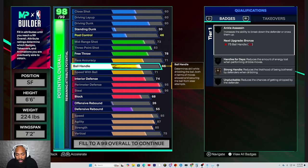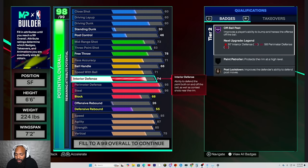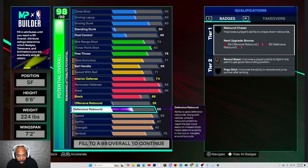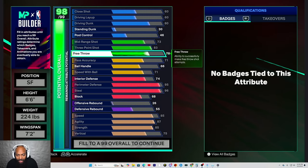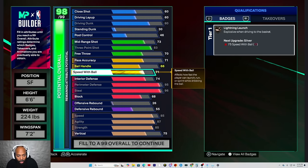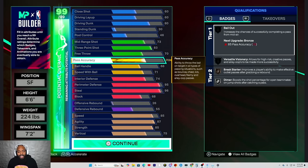Now go down to interior. Go down to post lockdown — see what that badge is going for. See if you can get that interior to 82 — I doubt that you can though. Hell no. You know you wouldn't get into that. Put it back at 74. I think that might be all that she wrote for this build. Free throw is high enough actually — you might be able to put that at 70 and live. Take it down to 70. Pass accuracy can go up now — go ahead and put that pass out there. I think I can live with that. Max wingspan, 6'6", 220 — that's not a bad build. Pretty fast. It's 83 enough this year.